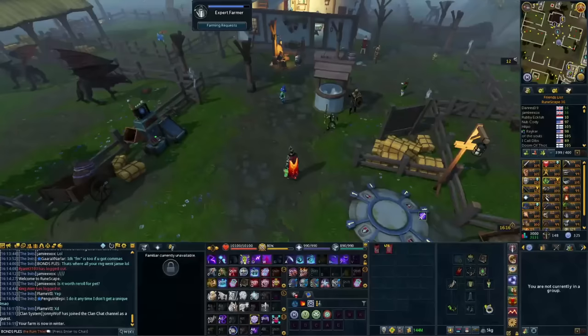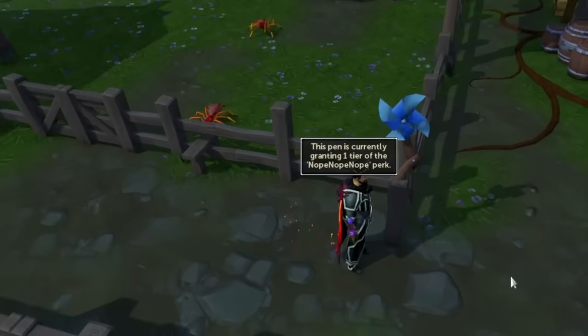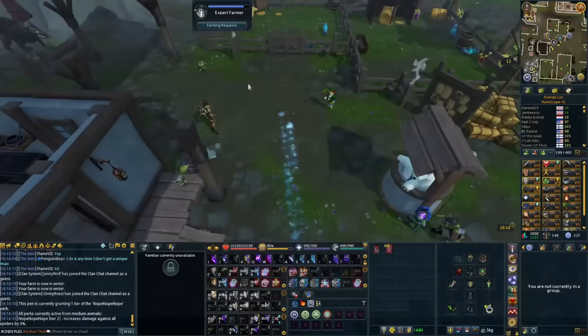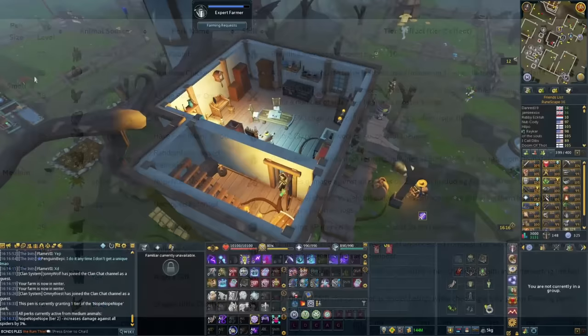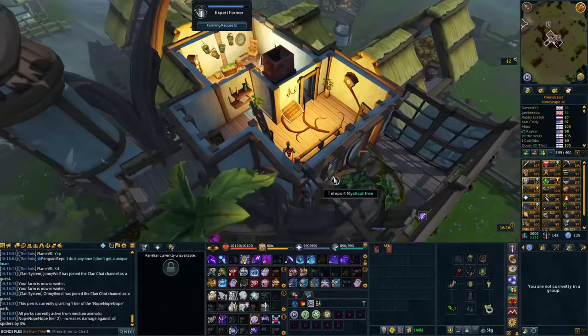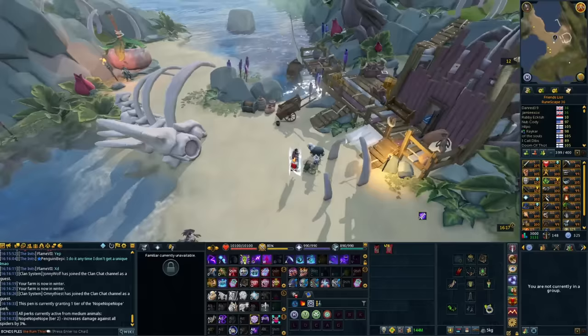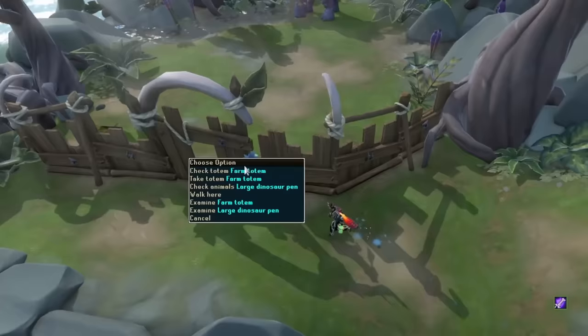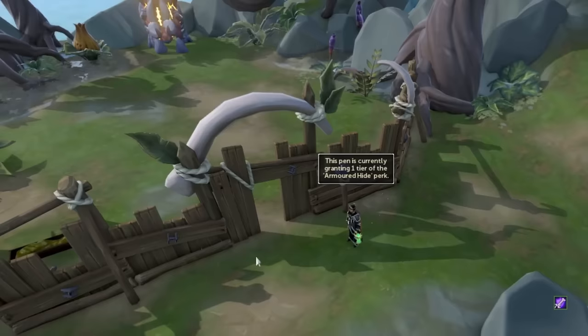Finally, the Player Owned Farm totems. You can place different animals in specific pens and put a totem on that pen to get matching effects. As an example, put spiders in a pen with a totem and you get increased damage against spiders — which also works at Araxxi and Araxxor for a DPS increase. Another useful effect comes from Malletops: put Malletops in a pen with their totem and you can increase the duration of your Barricade, which is very useful in many PVM situations. I'll link all the effects and which animals you need in the description.